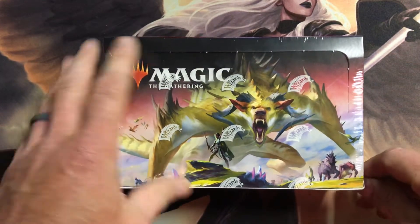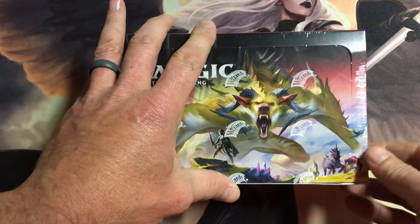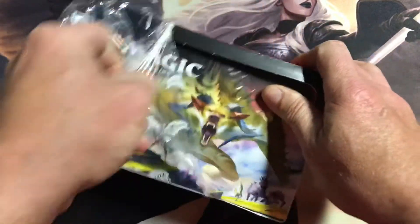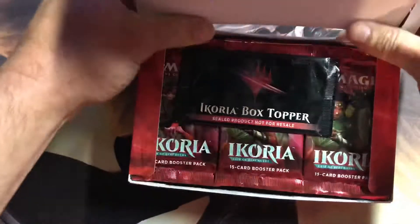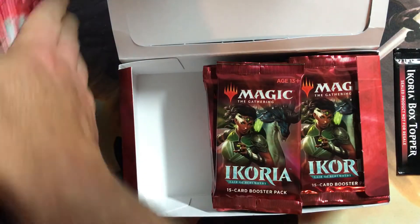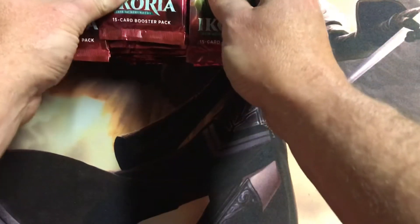Alright, here we go — back again, box three of the case, box four overall. Tearing in, doing a little digging and hopefully not getting some duplicates like we've been getting. I've gotten the least expensive toppers and the most expensive. Let's hope for another great box. Alright, here we go.